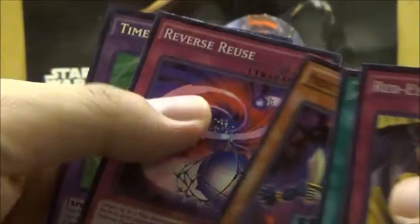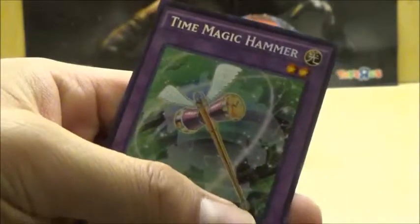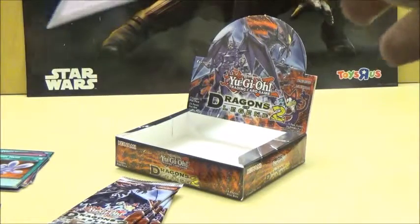Next pack. Now we got Red Eyes Spirits — so we're just moving on with the Red Eyes cards, pretty cool. We got Creme Lightning, Prediction Princess, Time Reuse, and now we got Time Magic Hammer. This is turning out pretty good. I'm actually quite impressed with this set.